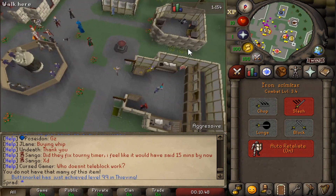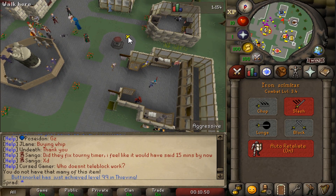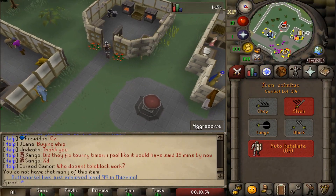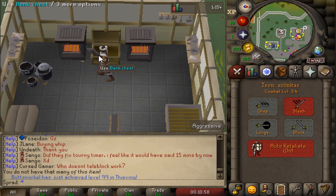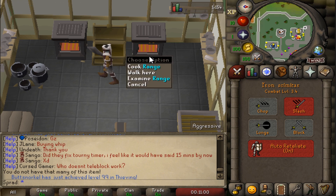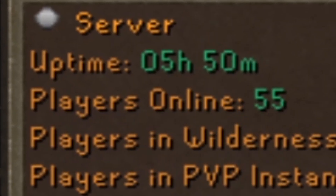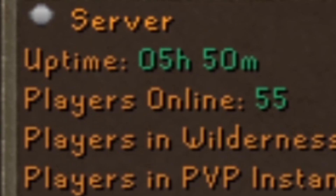Each one of these huts has a shop you can go to for the most part. This one is actually where you cook stuff, and there's a bank right there - so that's really nice. You just pull out your lobsters or whatever you're cooking and go straight to the range. Right now there's 55 players online, which is honestly pretty good since they barely did any advertising and it's only the second day.